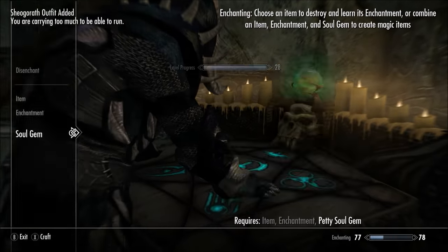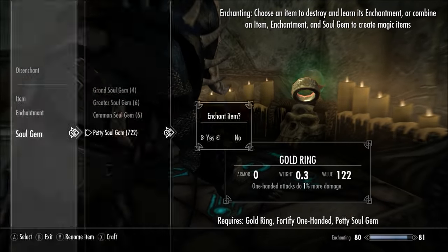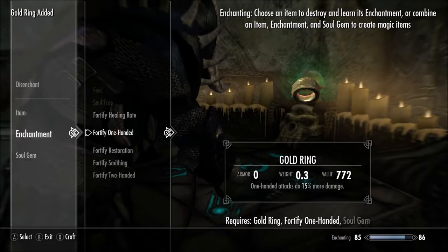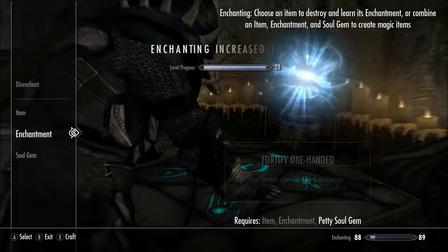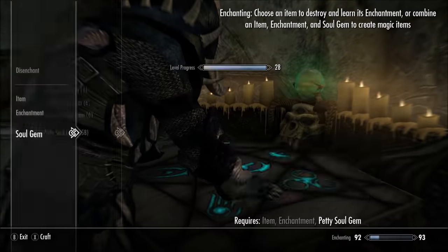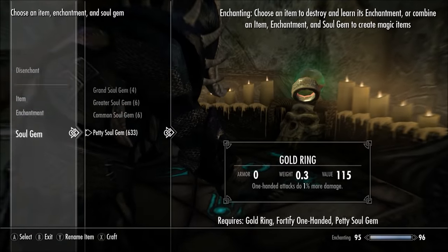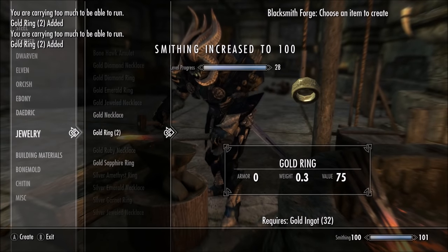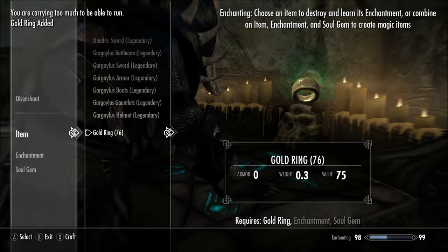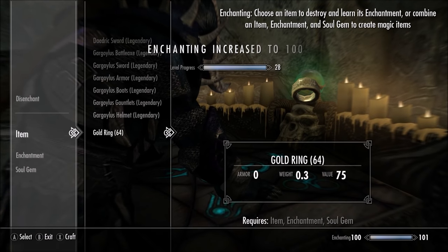Pick up both full and empty soul gems so you can fill them and have a bunch to use. As you can see, I just made about a hundred gold rings — didn't take long. You can also just buy iron ore from blacksmiths even though you'll spend some gold, that's the quickest way. I'm enchanting these rings and you can see my enchanting level going up — already at 90. I hit 97, ran out of gold rings, made more, and as you can see my smithing also hit level 100 as a bonus. Then I came right back to enchanting and hit level 100.